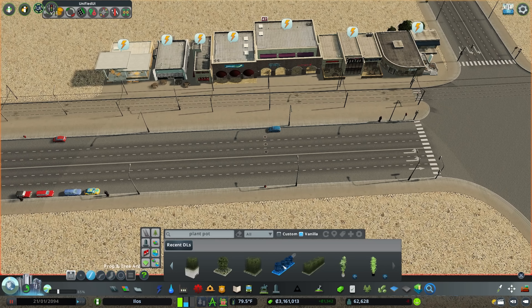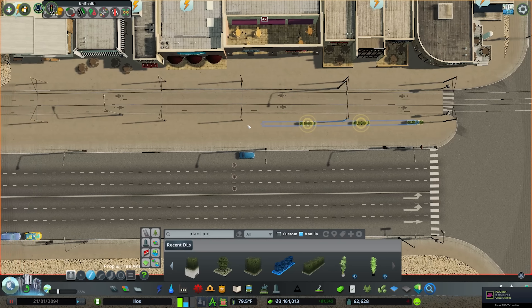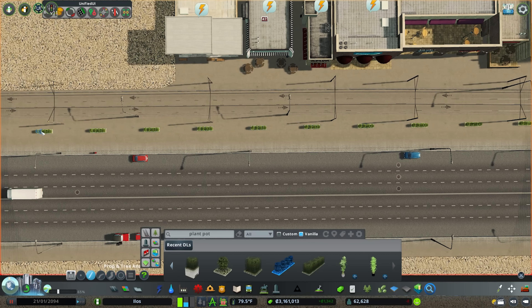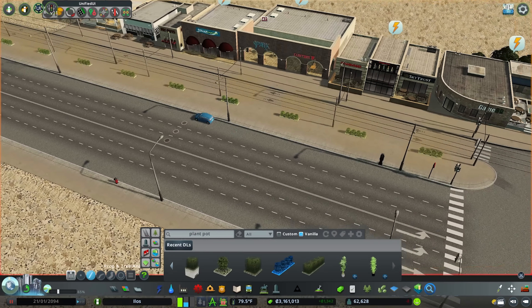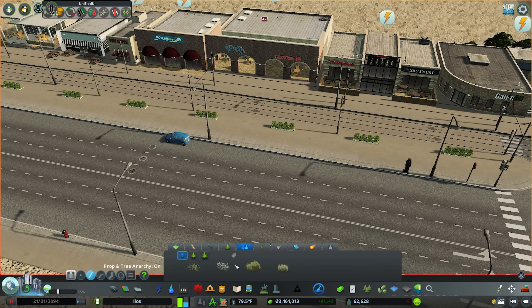If you search for plant pots you'll find some really nice ones that come with the Green Cities DLC as well. Bringing in some planters between the road and the new tram network is always nice. Come ahead and find a tree that you're fond of within your save.